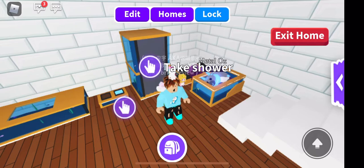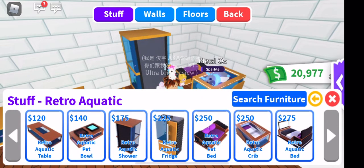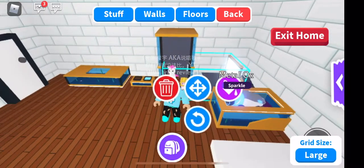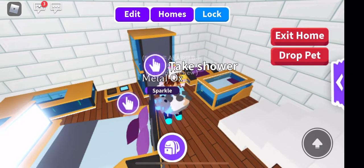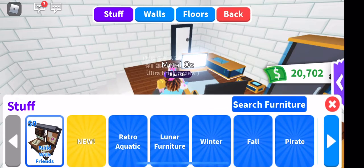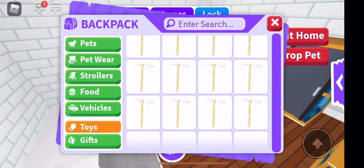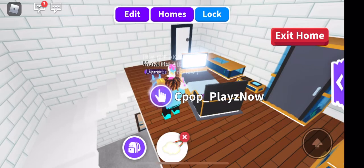Showers are definitely faster than the tubs, just to let you guys know. And that's it — these are everything in this furniture update. Didn't take me much money, just a little bit. Check out the glitch, then I'll decide if I should keep this house or not.